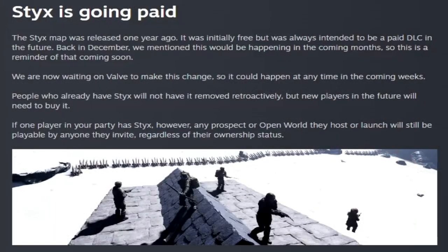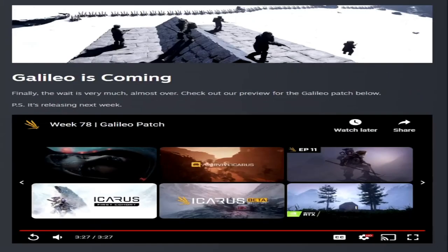Sticks is going paid — it was always meant to be a paid DLC and they are now waiting on Valve to make the change, so it could happen in any of the coming weeks. If you already have Sticks, it continues to be free for you forever. New players coming in after the change will have to buy it, but as long as the one player hosting the game has it, nobody else in the party will need it — just one person required regardless of ownership status.